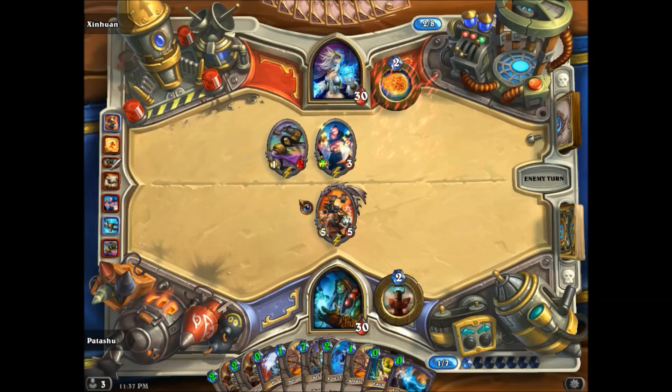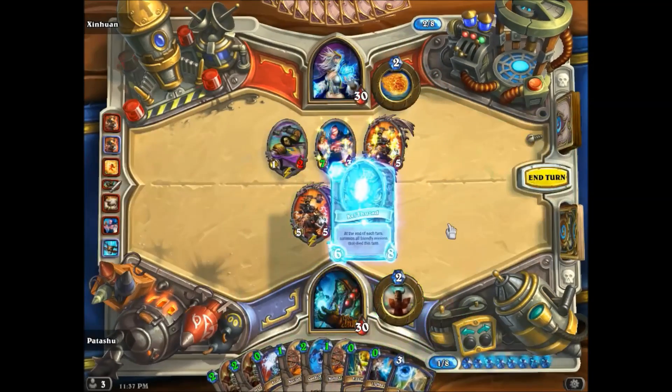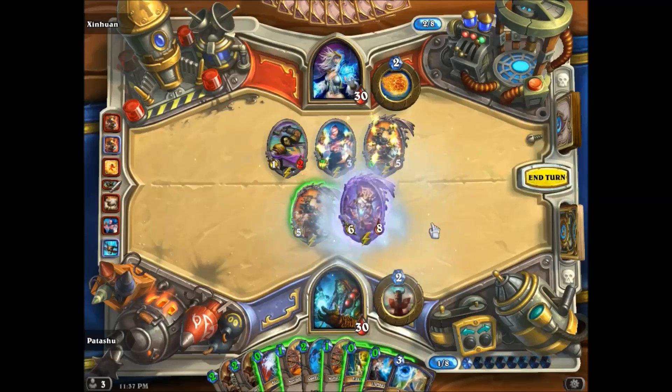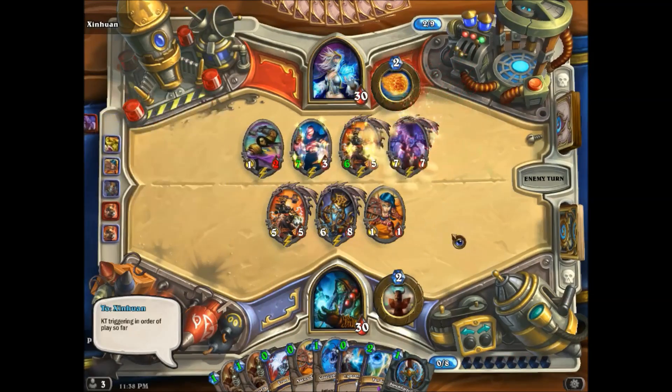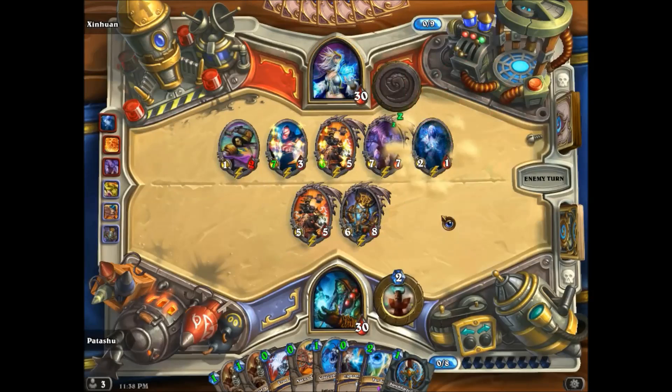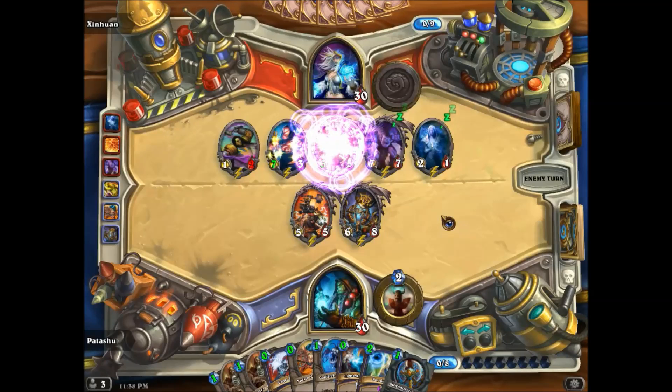Here is another example with end-of-turn phase triggers. First, Xinhuan plays Master Swordsmith and Emperor Pharahsan, then I play Kel'Thuzad, then Xinhuan plays Gruul. When Xinhuan ends his turn, all his end-of-turn triggers queue and resolve in autoplay, then mine triggers last, again defying autoplay.